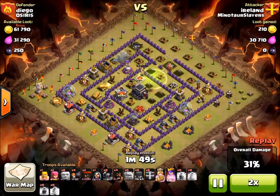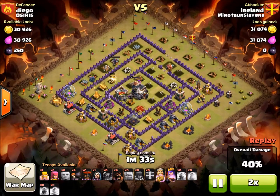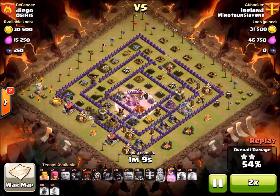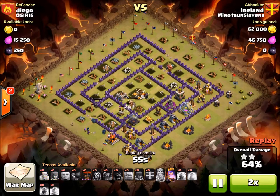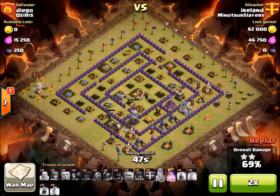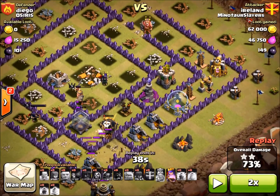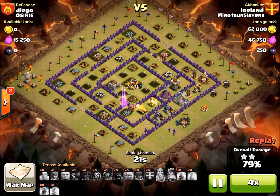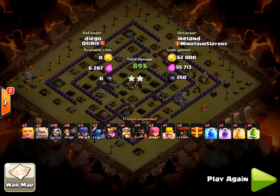If I could have got them into the center — the king finally did jump to the center because the Pekkas killed that elixir storage, and he actually soloed the town hall by himself without even using his ability. But due to the fact that all my DPS went away from the center, I couldn't three-star this one. I also took balloons for cleanup on the back side, but there was an air defense up. If I had dropped them at those Teslas, those two or three balloons I had left over probably could have cleaned up all those defenses on the back, leaving only that one cannon. I might have gotten that other 11-13%, but I didn't.